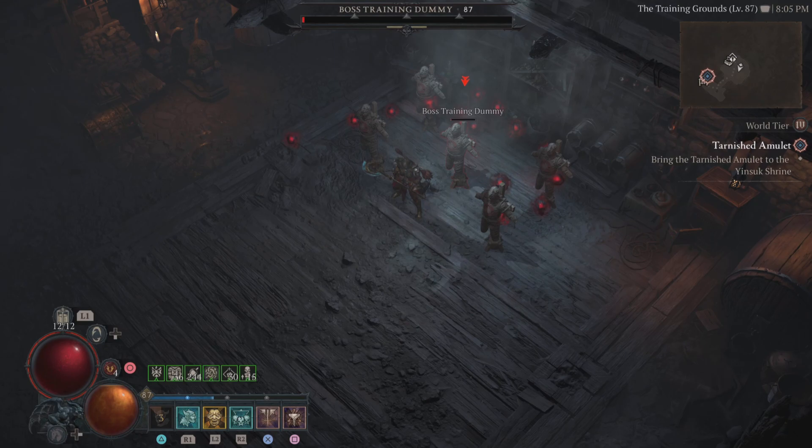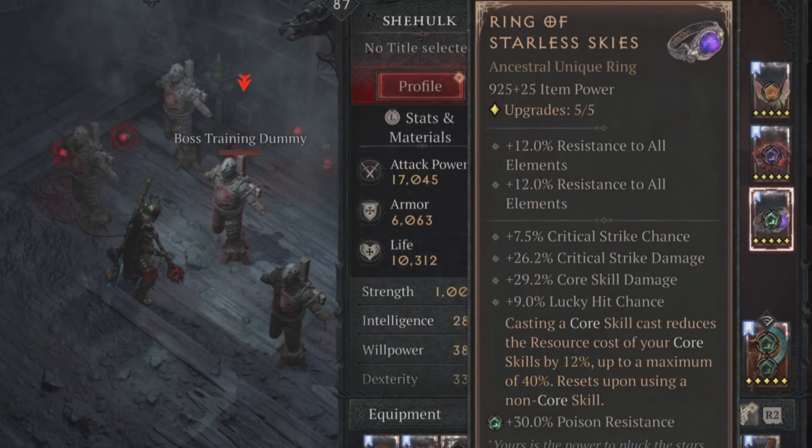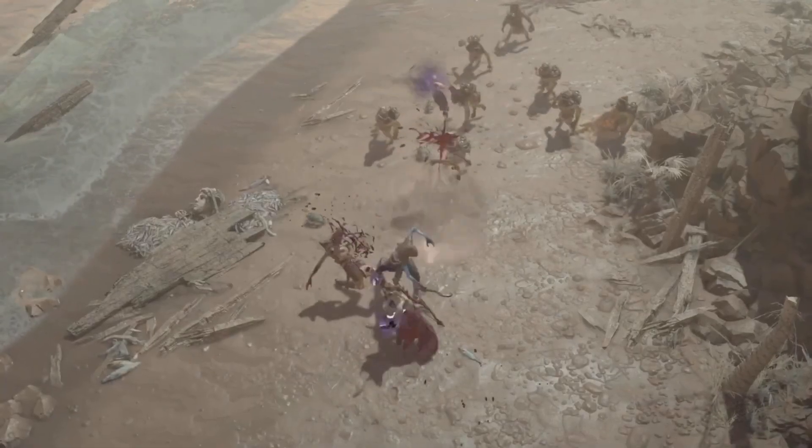The faster you can get core attacks off, the better, because once it resets you're really only getting 12% resource back plus the regular effects of the unique ring. It's okay — it depends on your build. That's my review of the Ring of Starless Skies, and that's pretty much the verdict for the video. I hope you truly enjoyed it.